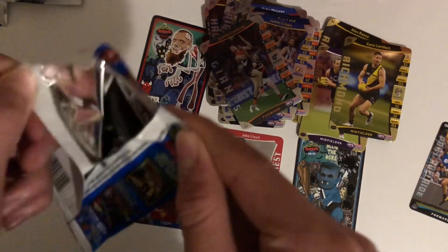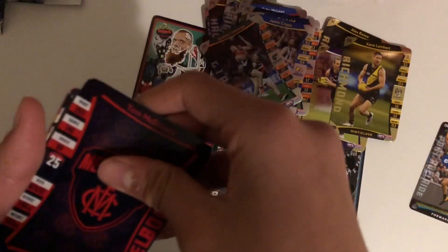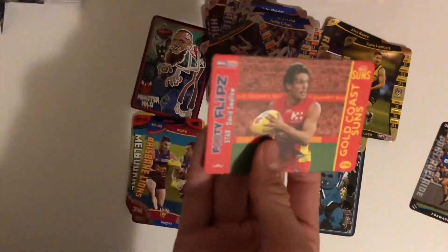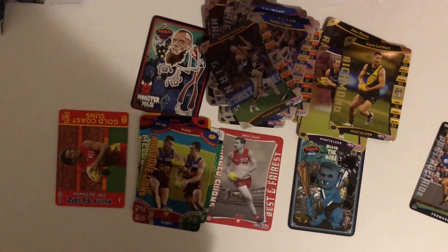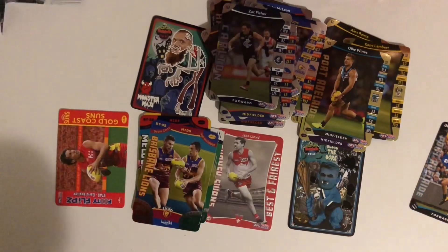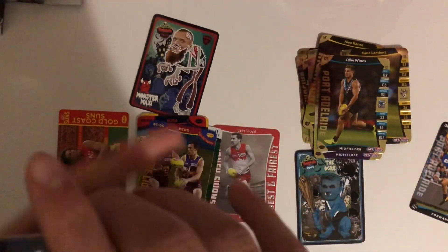Last pack — no black line. Going from the back yet again: Ben Stratton, Tom McDonald, and a gold of Oliver Wines. And a triple footy flips of David Swallow and Jared Harbrow, Brad Crouch, and Zach Fisher silver, and Oliver Wines gold. Not good packs there unfortunately. I was expecting better than that, to be honest, especially after that good start.